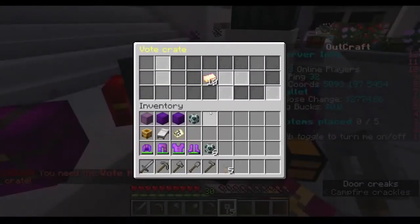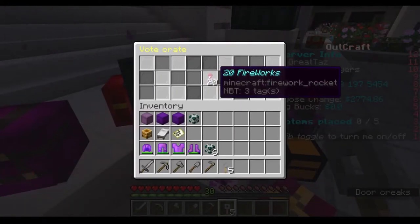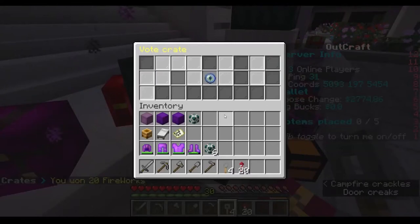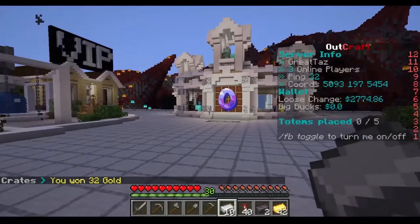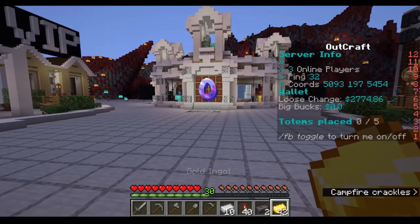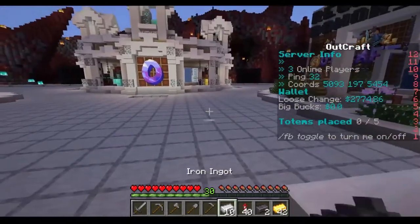You get a random drop — let's see what we're going to get. 20 rockets! We'll go ahead and use up these keys; you have to be clicking on it with the key. 20 more rockets! So ladies and gentlemen, here's what we got: 10 gold, 40 fireworks rockets, 2 Nether ignites, and 42 gold.